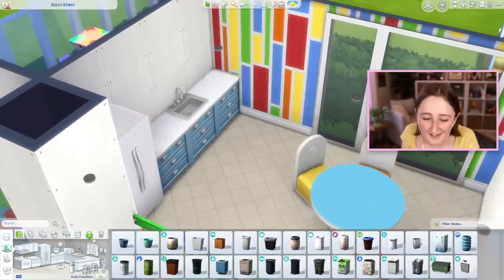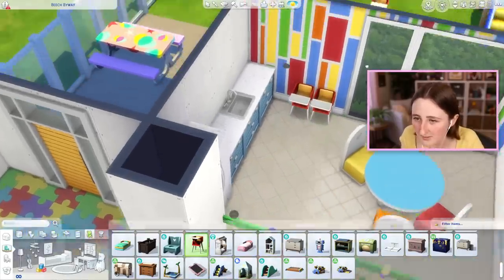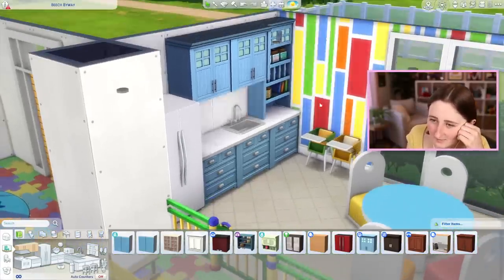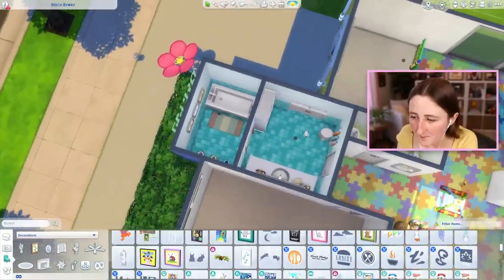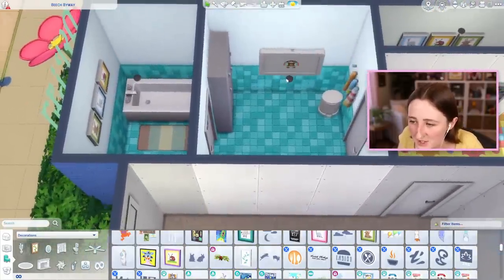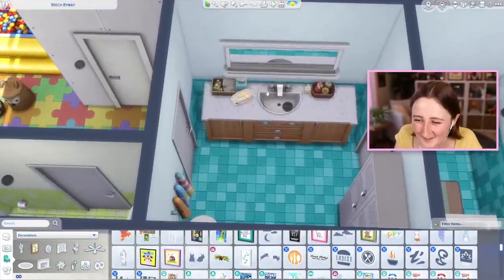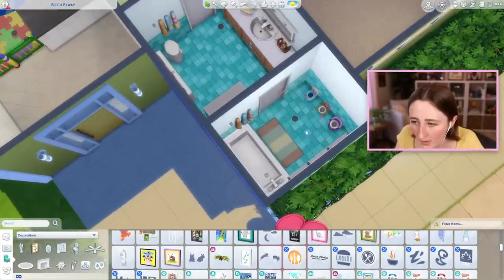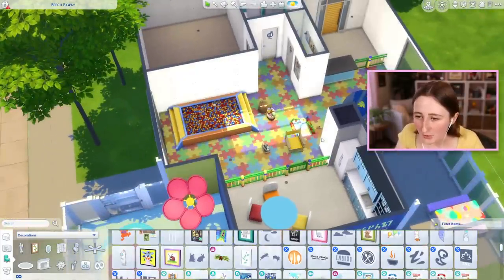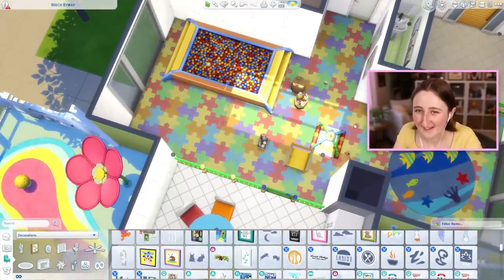I'm gonna put two high chairs in here - I feel like this wall is probably pretty good for that. The kids can't get into these cabinets, right? So it's not a problem. I also decorated the bathrooms. This one is the adult bathroom so it has a real toilet and stuff. In this one I put the changing table and some lockers, because that's kind of the pretend staff space, and there's some baby clutter on this sink. In here I got a couple of toddler potties and a bathtub so you can change and bathe the kids. While I was doing that, I also found a ton of little clutter things that I wanted to use, and I'm realizing that this space isn't actually that big, so I need to figure out how to lay all of this out.